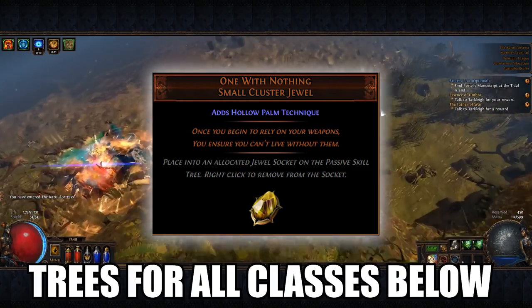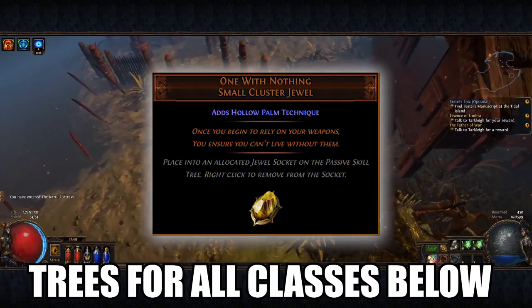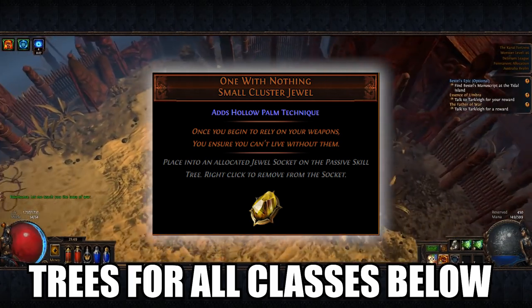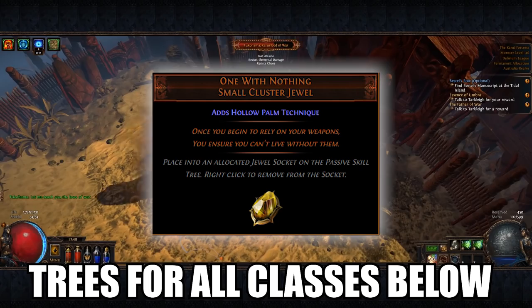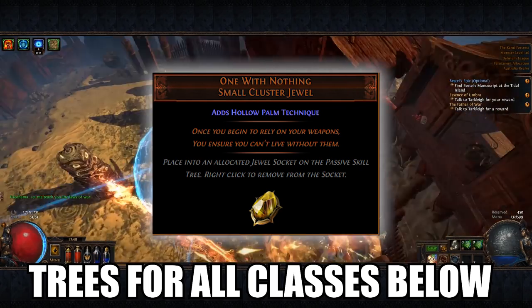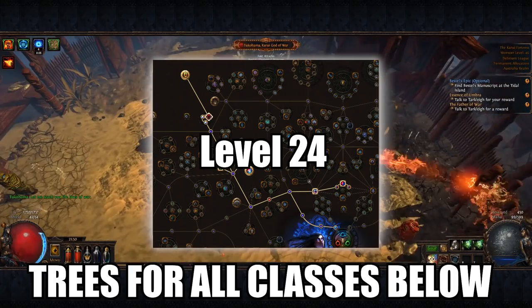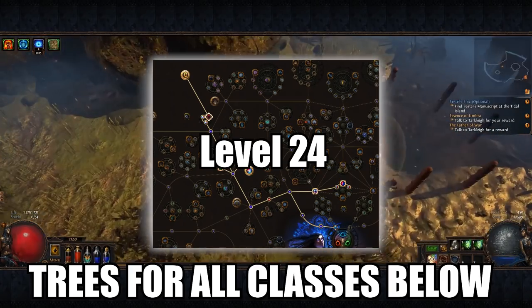Below in the description, there is a very basic tree with the items we will talk about soon for each of the seven starting classes, as well as a pathing to an outer jewel socket. This levelling technique can be implemented as quick as you can get to an outer socket, but doesn't fully come online until level 24, with another big upgrade at level 30.